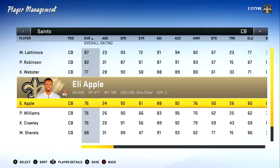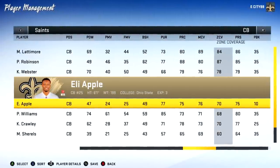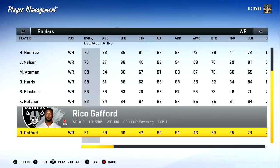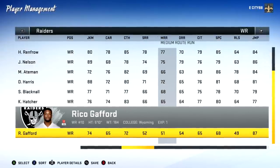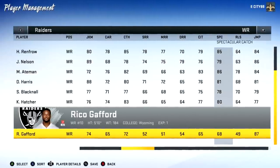Madden 20. Eli Apple is now on the Saints. His overall is a little bit higher at 76. His speed is 92, agility down to 88. His man coverage is 76, zone coverage is 70, and his press is 75. The lowest receiver yet — Rico Gafford, 51 overall, but he does have 96 speed, which is really good. He's got 72 catch, 52 short route run, 51 medium route run, 54 deep route run, 65 catching traffic, and 68 spectacular catch. Back-to-back years with the Raiders having the worst receiver.